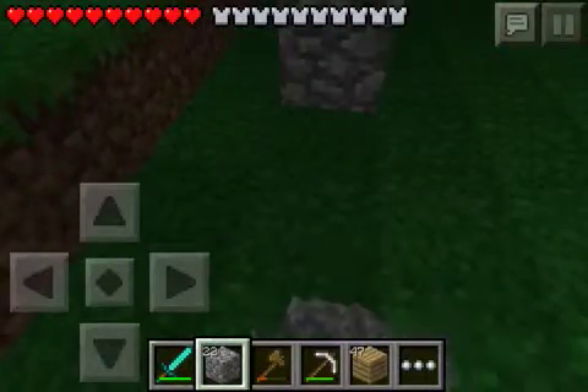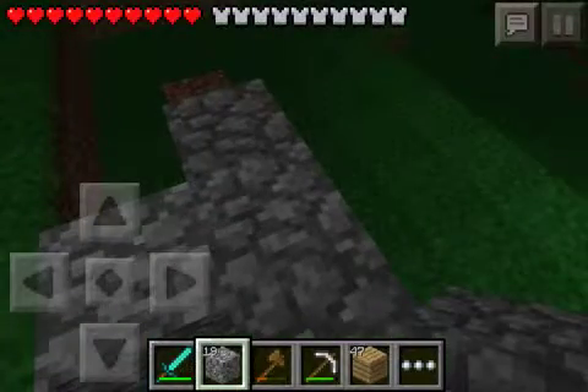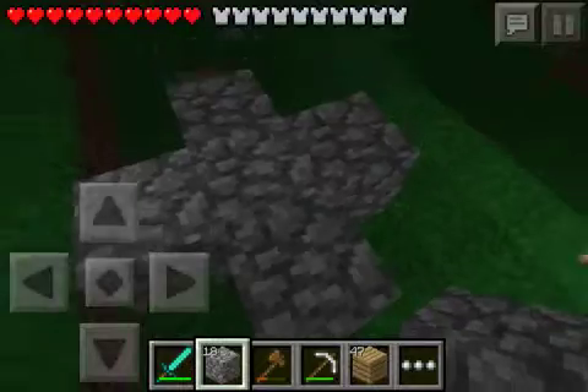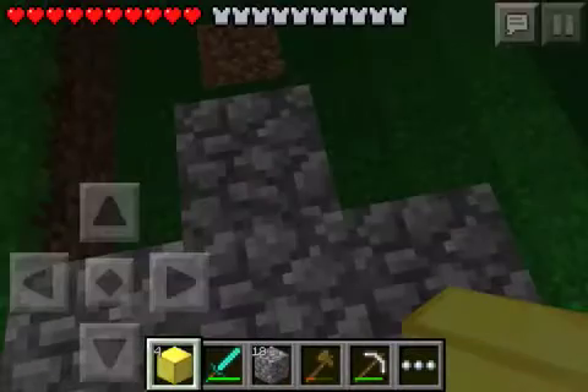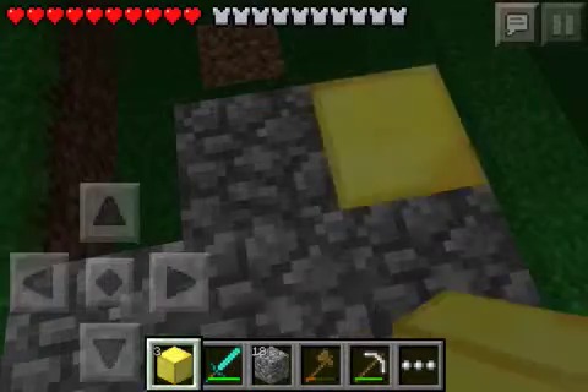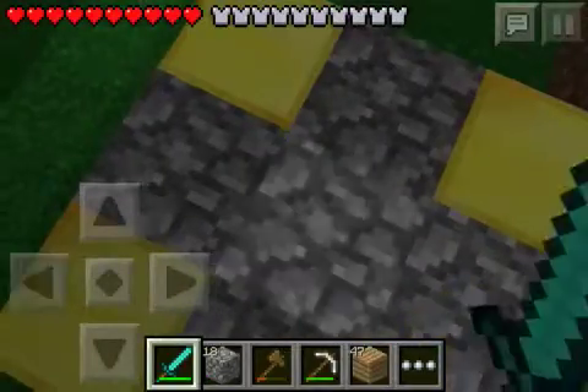Alright, so the first thing you want to do is place three like that. Basically you just need five cobblestone for the bottom. And then four blocks of gold, just like this. It takes nine iron or gold ingots to make that.